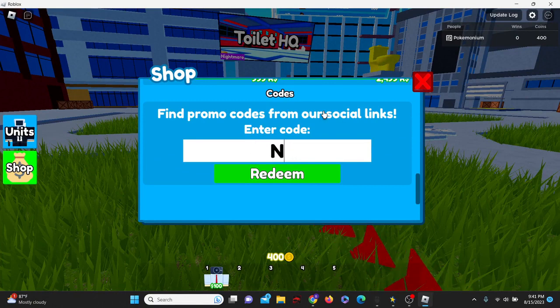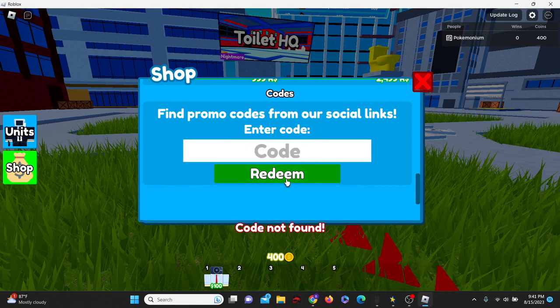The first code is 'NewGifts' — capital N and capital G — new gifts. And there we go... code not found. What in the world? I thought it was literally just working. Is it 'newgift'? I'm not actually sure what's going on with that one, but let's go.